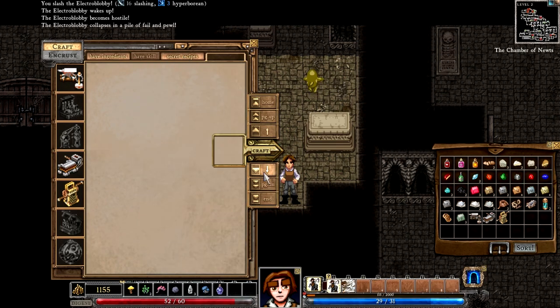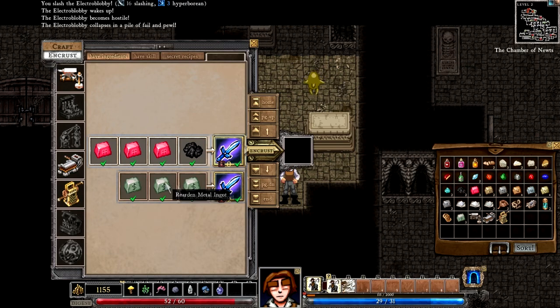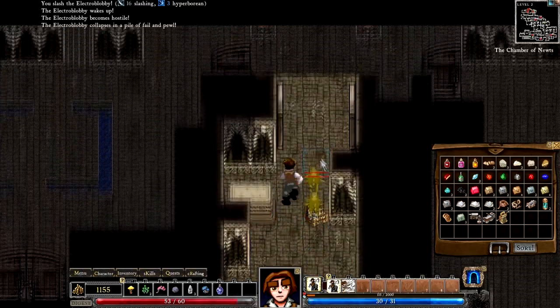What about the secret recipes? Was it something we could encrust? Yes, it was. It was a sword, which is no good to us, because we don't use swords. It's very, very annoying.